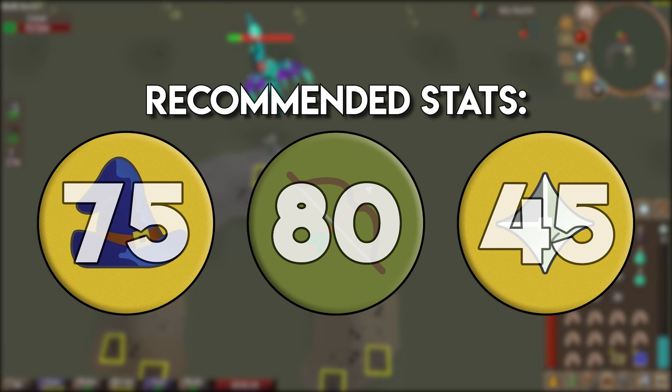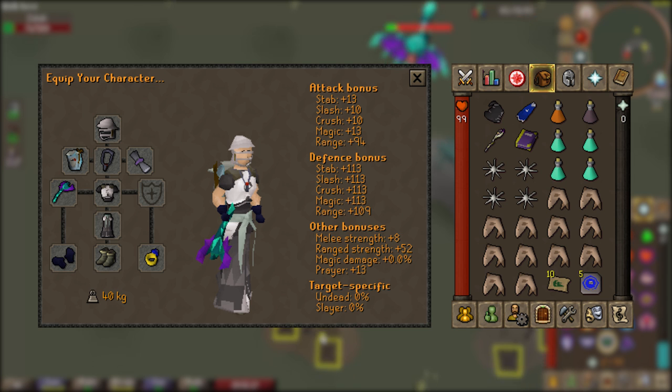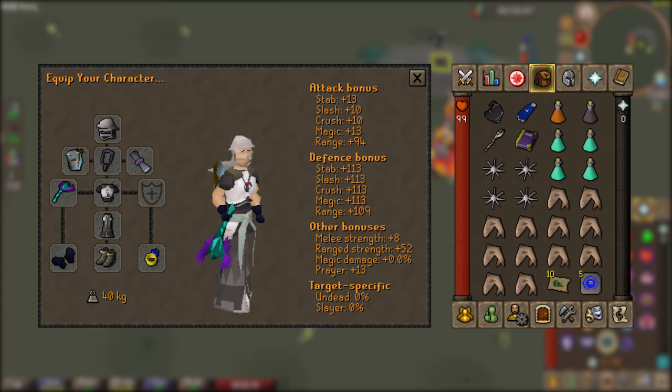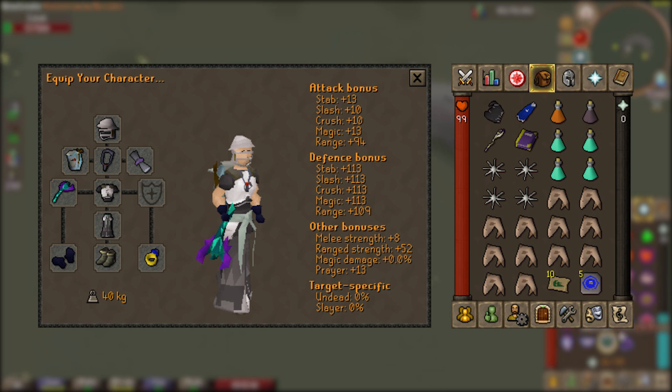As for the gear setup, we're looking for cheap, somewhat efficient, and minimal switches to learn. If you try to take too many switches to Zulrah on your first few KC, you're probably going to die every time. We're focusing on minimal switches: a four-way magic switch and only a three-way switch back to range because I'm using the blowpipe, so there's no offhand. Zulrah actually starts in the green range form which is weak to magic, so we will be starting the kill with magic gear on, but I always leave the blowpipe in my inventory since it doesn't allow an offhand.